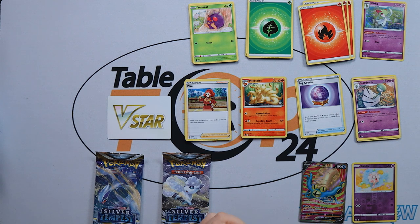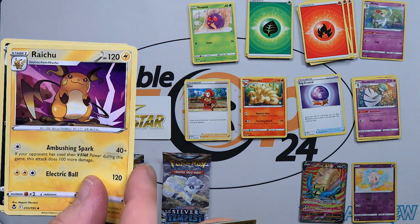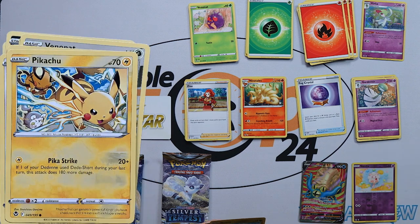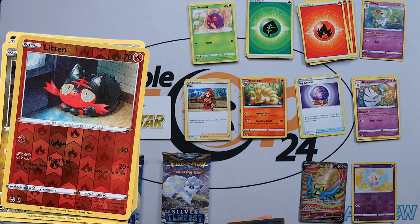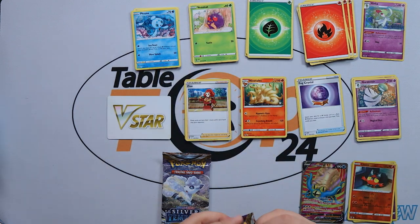On to our second pack. First up we have Fire Energy and a Slurpuff, a Honchkrow, a Pikachu, a Venonat, another Ralts, a Thundurus, another Pikachu, a Noibat, a Litleo, and in here we only have a Pioni. So not too great, but still quite nice — hitting the Omnistar V in the first pack was quite tasty.